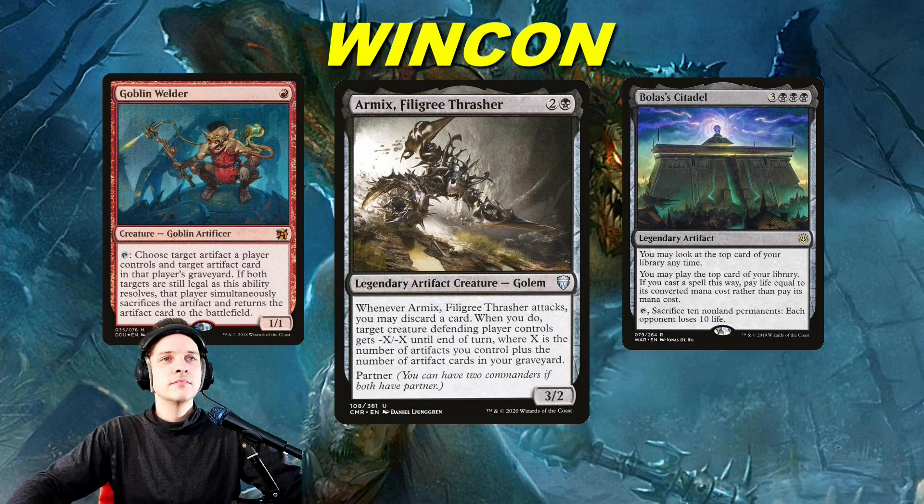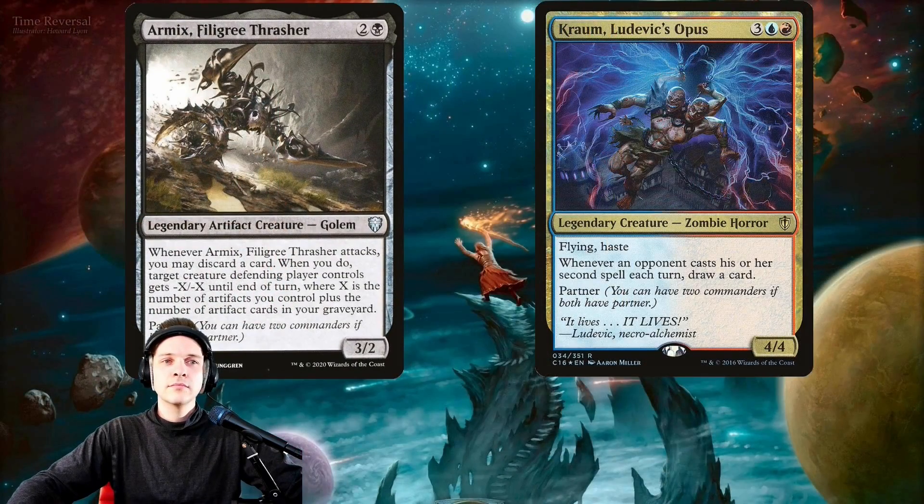Armix is very good against stacks because his ability is not hurt by any stacks pieces — not by Rule of Law, not by Null Rod, or the creatures like Collector Ouphe and Archon — and he can remove those creatures. Usually when you're playing this deck you get Armix out turn one or two and you have two artifacts. If you play another artifact you can remove almost any creature in the format: Archons, Ouphe, Tymnas, Thrasioses. I've even gotten enough artifacts to remove a 6/6.